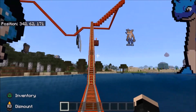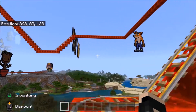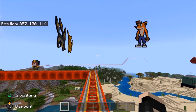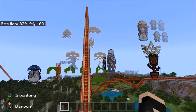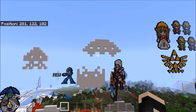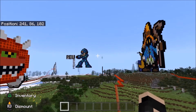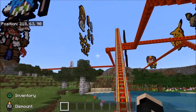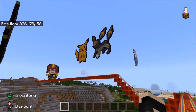Now in the distance you can see Crash Bandicoot. Pikachu and Umbreon over there. And we're coming up to the Space Invaders. Mega Man off in the distance there. And here we've got Vivi.